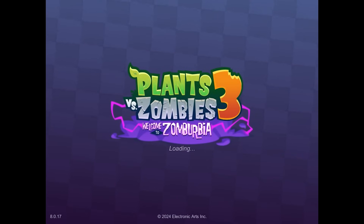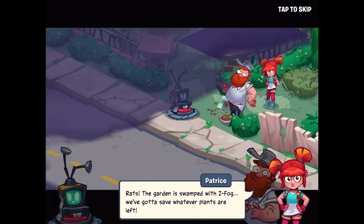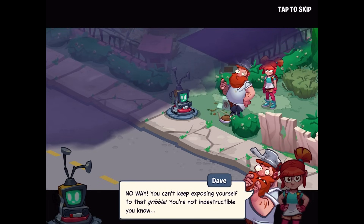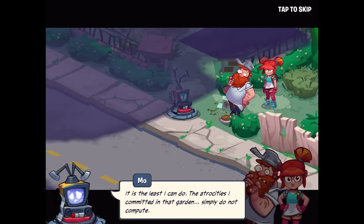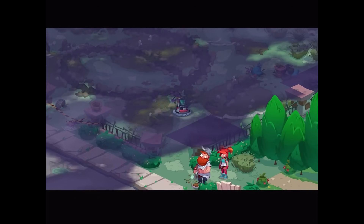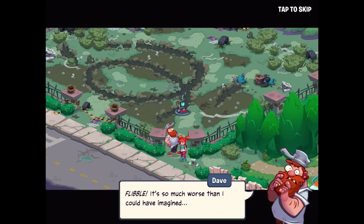We got that ticket now, so we should be able to start Day 3 for real. The garden is swamped with Z-Fog — we've got to save whatever plants are left. In the cutscene, Mo volunteers to decontaminate the area but is told he's not indestructible. Mo says the atrocities he committed in the garden do not compute. When we arrive the place is destroyed — Mo says it's so much worse than he could have imagined.